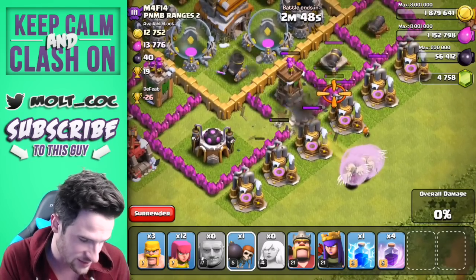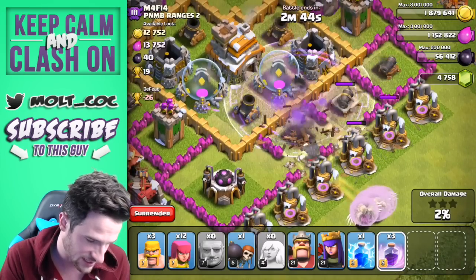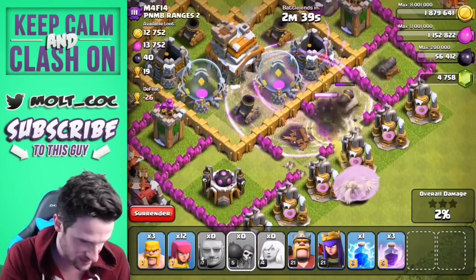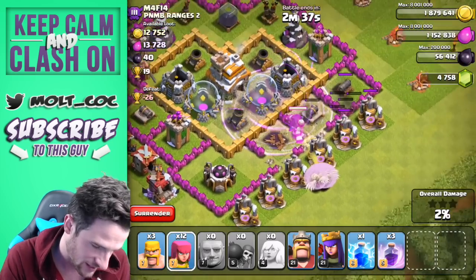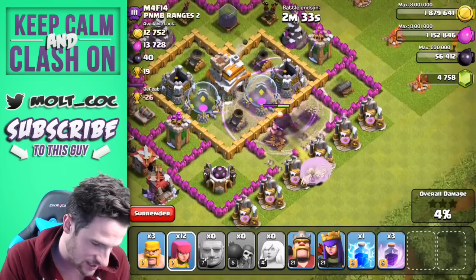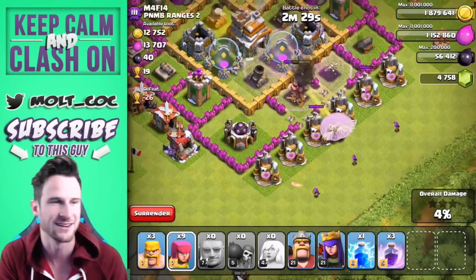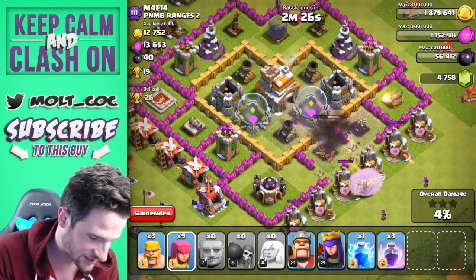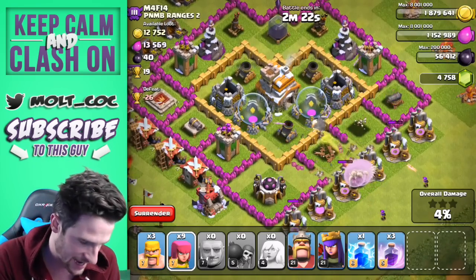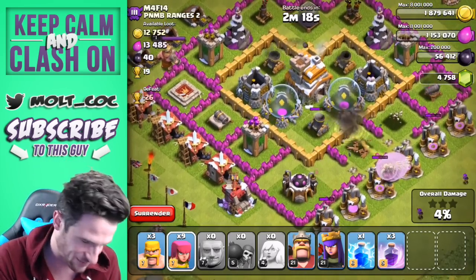We need to get these wall breakers in here doing some work. I'll drop a rage spell right here as he goes up. Get one more wall — I don't want the wall breaker to go there. He's actually doing a good amount of damage. The healers are doing a great job keeping him up even with the new archer tower AI. His health bar is just flashing because the healers are crushing it!